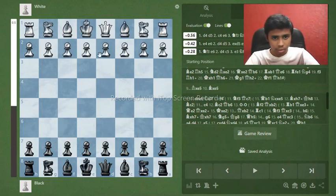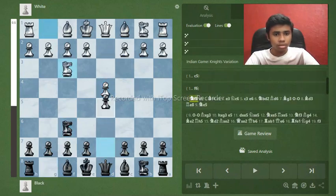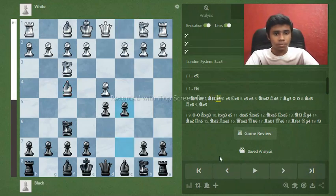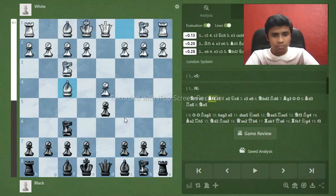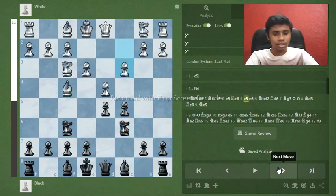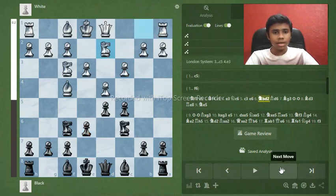Let's go: d4, knight f6, knight c3, d5, and now bishop to f4 — this is the London system. We're going to play the move c5, striking in the center. You can also play e6 first and then c5, but I'll go c5 directly. After c5, white plays e3 supporting the center, we go knight c6, c3 — white has successfully built the London pyramid. Now we go e6, solidifying our center.